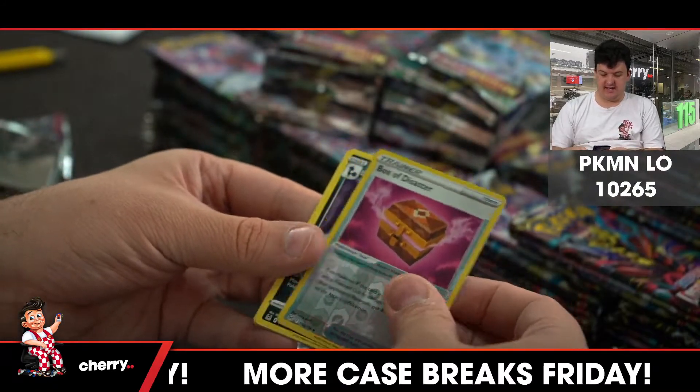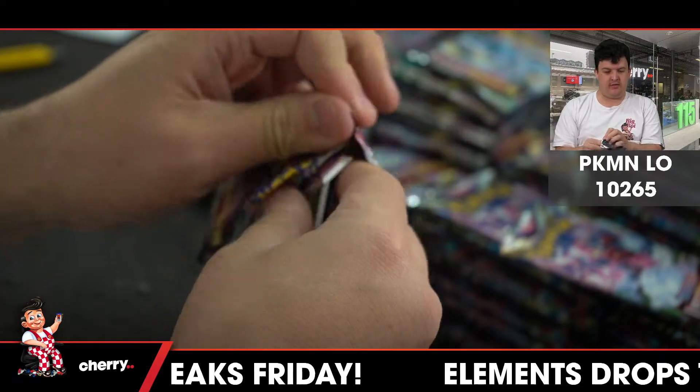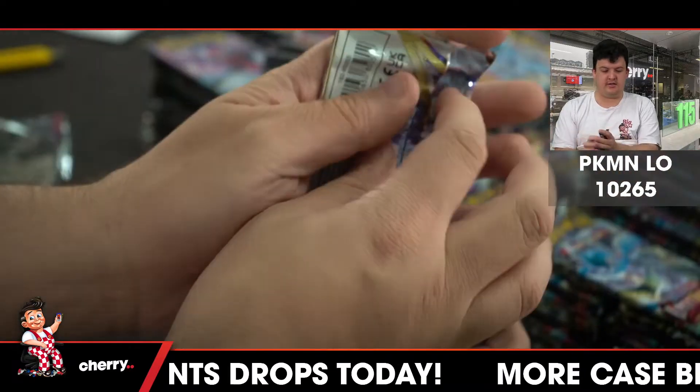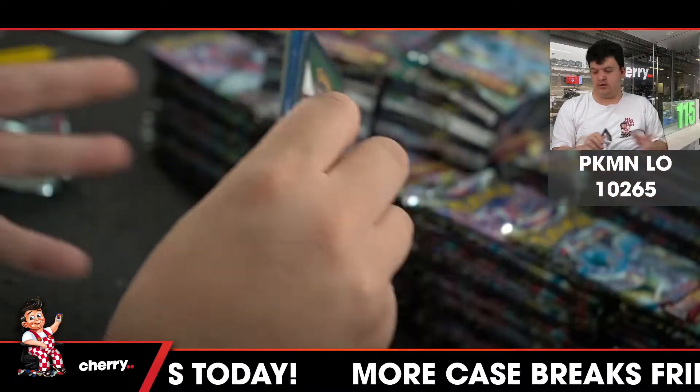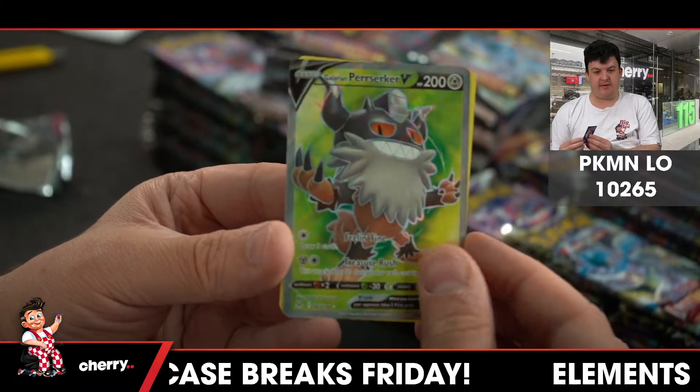Box of Disaster. I don't think we're... oh, maybe. Roserade reverse. Hoopa and Perserker V for the Metal type.